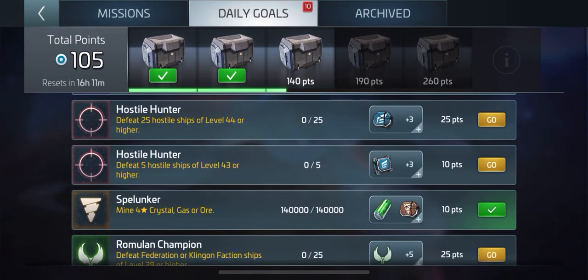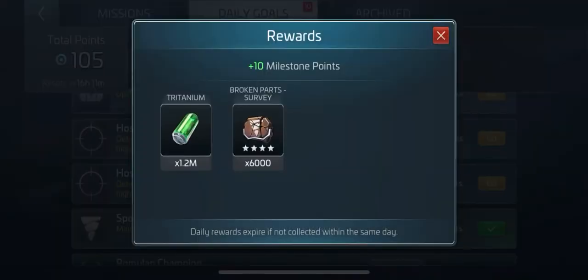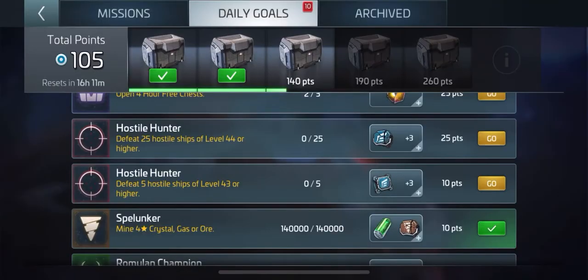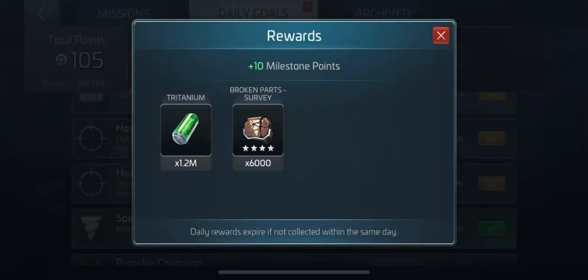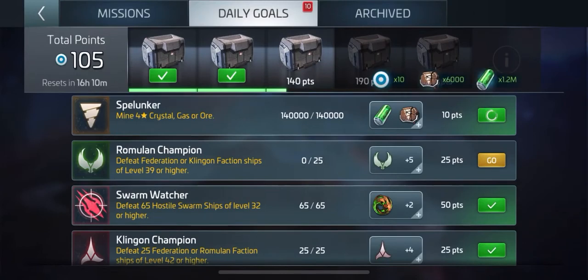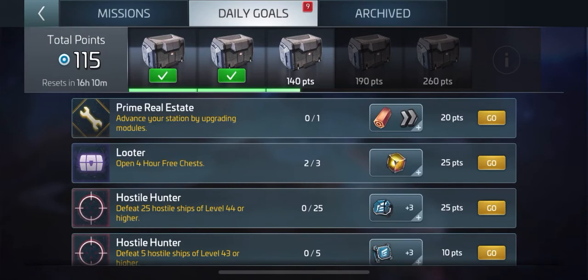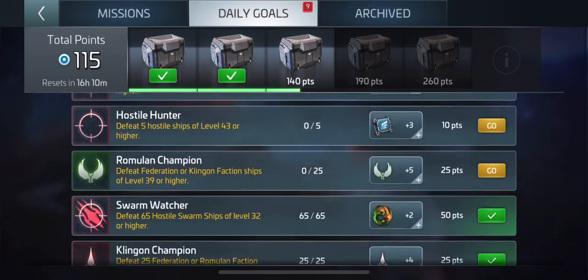It used to happen with my Swarm, now it seems to be happening with these guys — hostile hunt. And mining — I had to mine 140,000 G4 to claim this, which then you've got to refine that. Maybe by the time we do the end of the video you should probably have enough to see what we get.